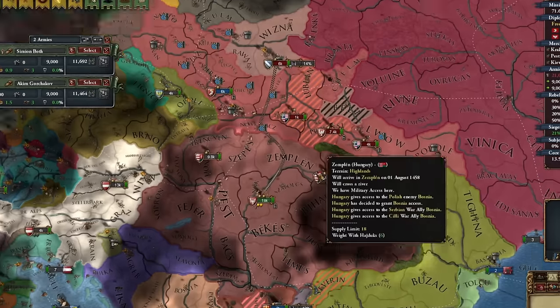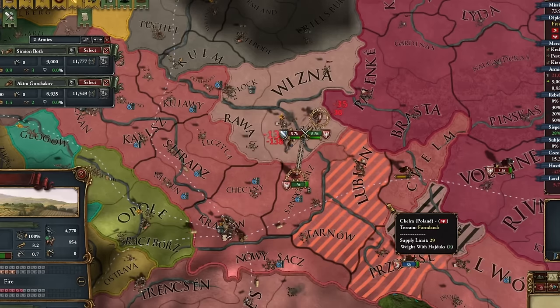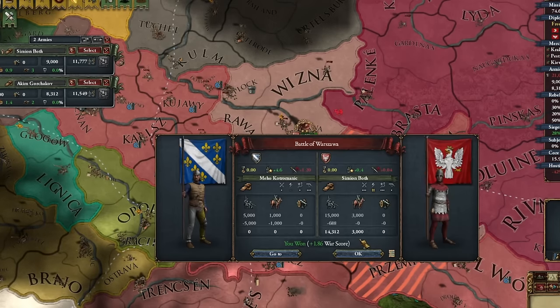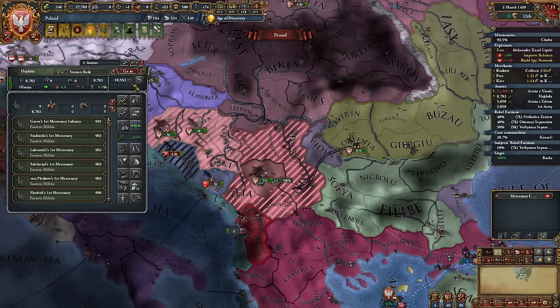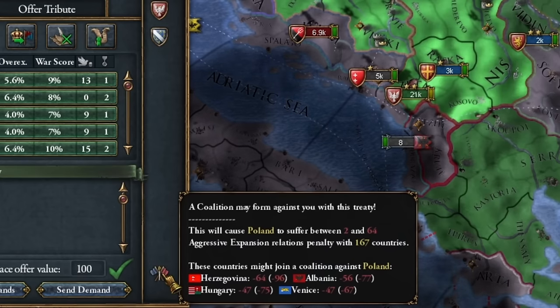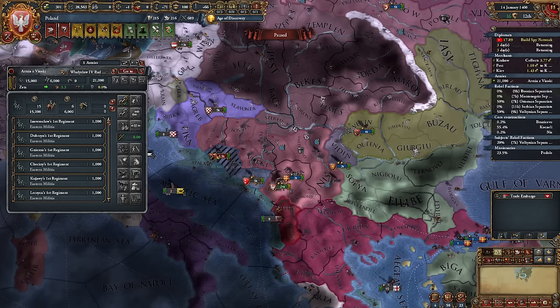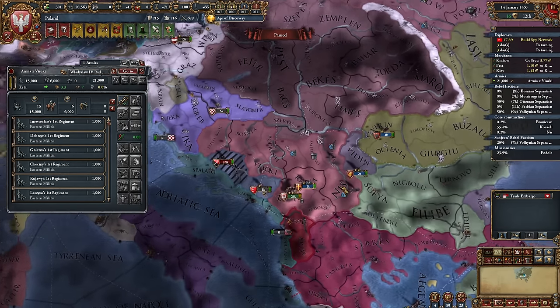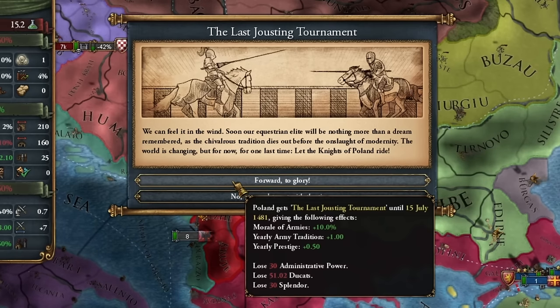We'll manage somehow. The Serbs came to Poland and are occupying my Poland — this can't be happening. But we easily destroy their army; our technological advantage is so significant it's almost a foregone conclusion. Let's get rid of the mercenaries. Four countries in a coalition — so there won't be a coalition. And we definitely need to leave troops here — there will be one rebellion after another. So we'll wait with this army in the vicinity.